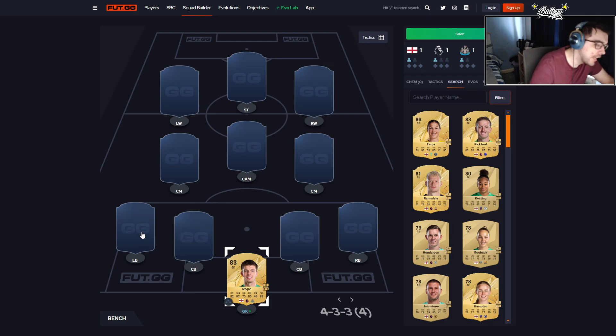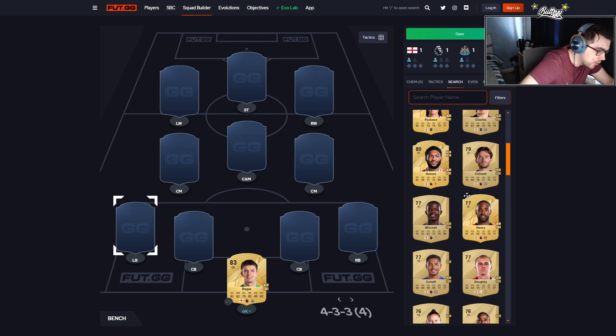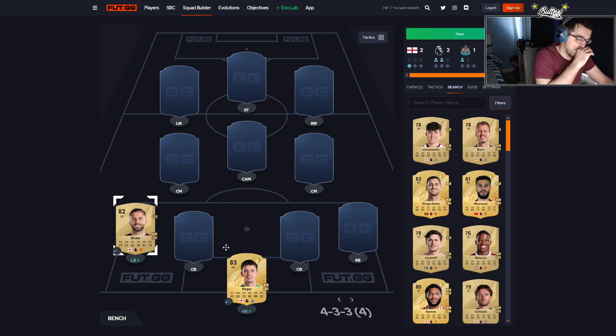Moving on to defenders — starting at left back. I'm probably going to choose a non-rare gold, so someone like Luke Shaw might be good. We could go for Joe Gomez, but in FC24 he was about 3,000 coins at the start of the game, which is very expensive. So I'll just be putting in 82-rated non-rare Luke Shaw here.